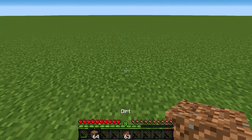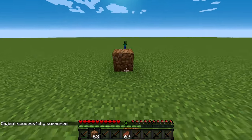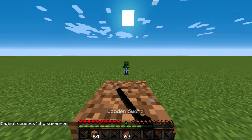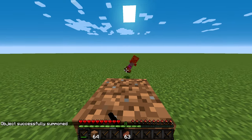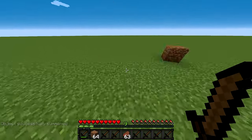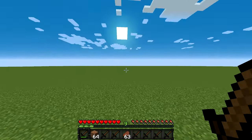Let's try this again now with placing the block of dirt before he comes to us. We see a baby zombie — we're placing a block, and we will just hit him with our sword until he is dead. No problem here. Now I'm going to show you how it is in a cave, in a real cave, because here in the open it's kind of easy.